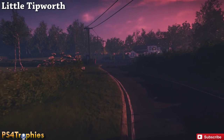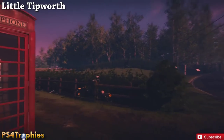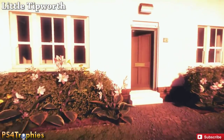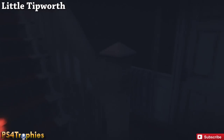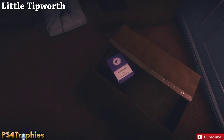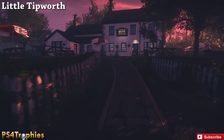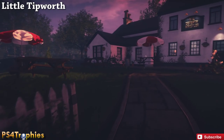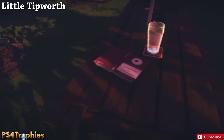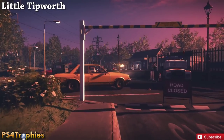Now we're in Little Tipworth, the northernmost section of the game. Go to the phone booth, take a left, find this two-story house, enter it, and go in the first room on the right - you'll see the book in the box. Then leave and go across the street to the Whistler bar, and on one of the picnic tables you'll find the book right there next to the glass.